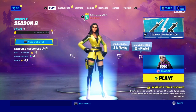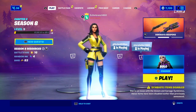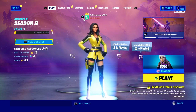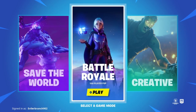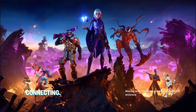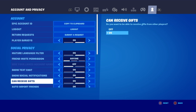Now we're about to get the purple Skull Trooper skin inside of Fortnite. Open up the pause menu, click select game mode, and it'll take you to a screen where you'll see Save the World, Battle Royale, and Creative. Just click back into Battle Royale. Then triple-check that 'Can Receive Gifts' is on — super important.